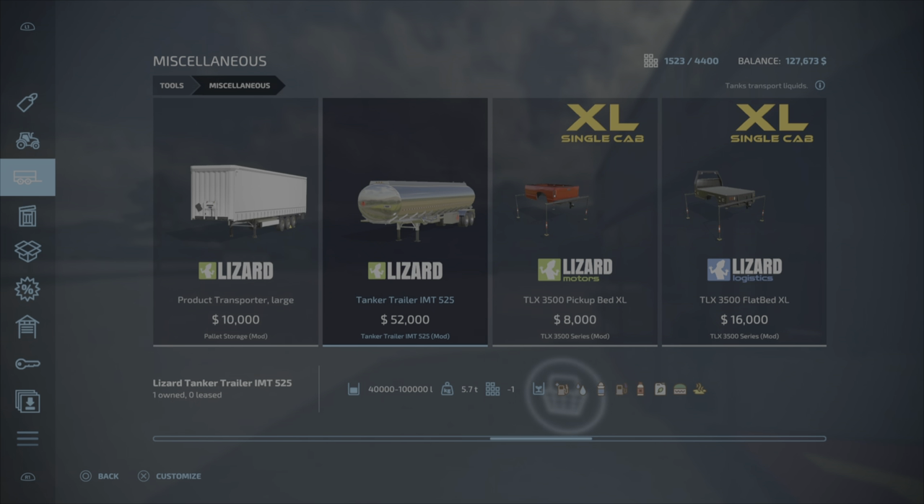For $57,200 we can haul 100,000 liters of liquid. This trailer will take water, milk, fuel, herbicide, fertilizer, digestate, and slurry. It does the four main things I want it to do: water, milk, digestate, and slurry — the rest is just a bonus.